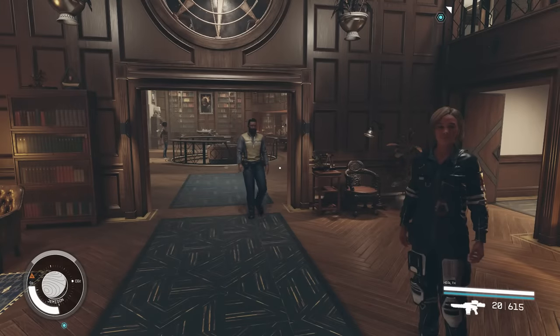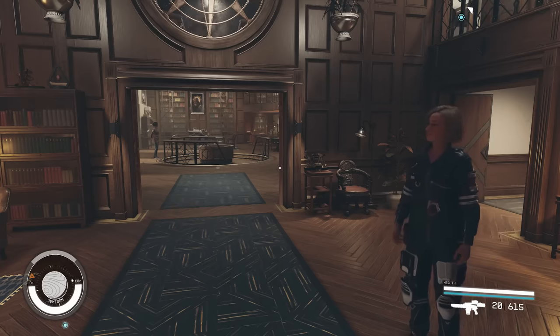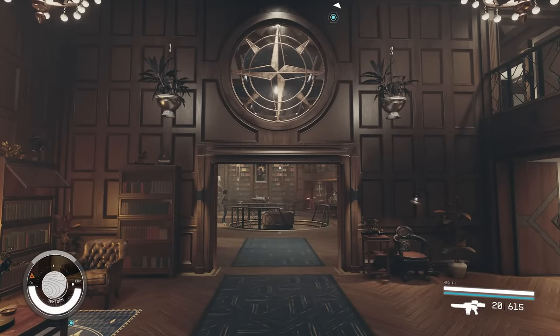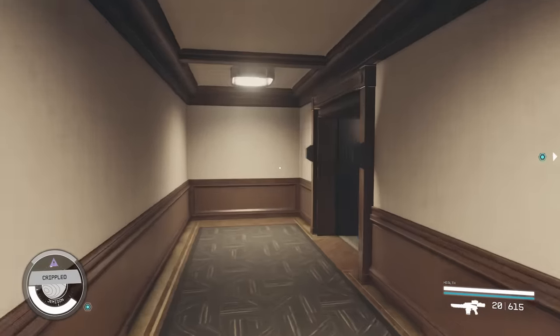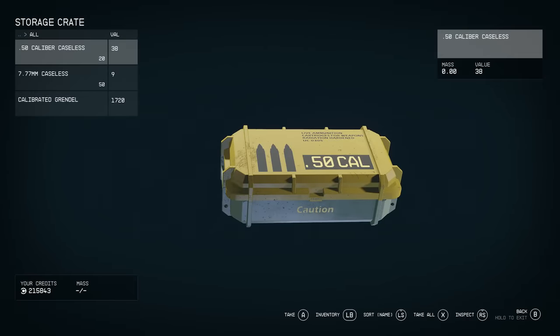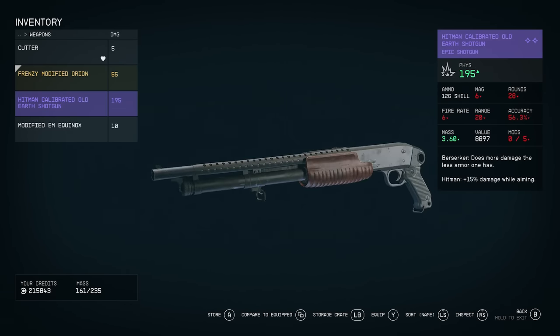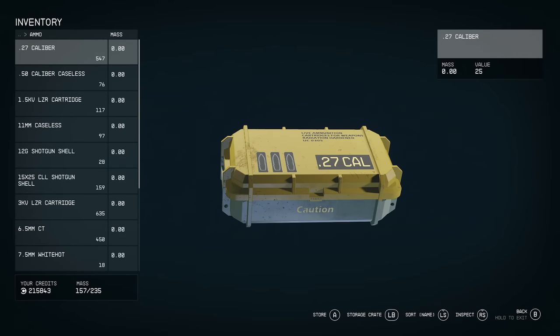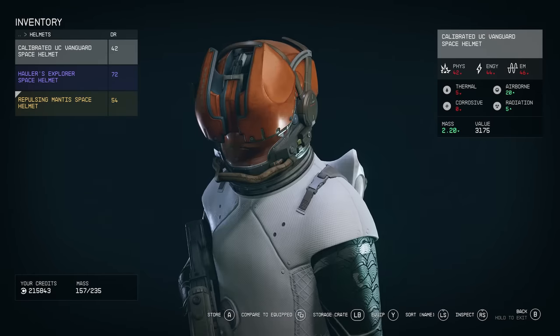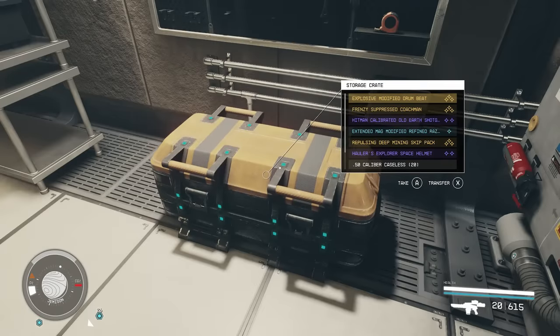This next feature is really handy — it's where you can store literally everything you get without worrying about storage capacity filling up. Head to The Lodge at New Atlantis and go into the basement. Over here at this chest, you'll notice it has no limit on what you can store inside. You can store all your goodies here without worrying about it ever running full, and you don't have to worry about items disappearing from this chest either.